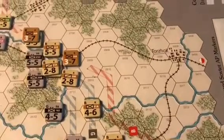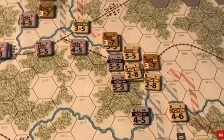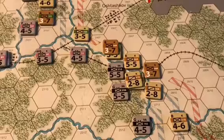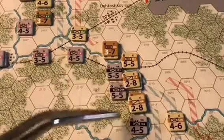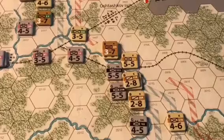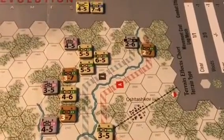Looking at the Kalining front in the sector against the 9th German Army, there is not much movement at all. Only one unit moved to reinforce the Soviet position across the river. The only forces left to move are those of the northern front.